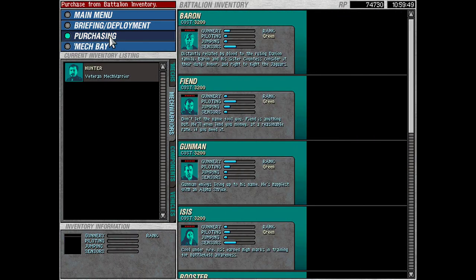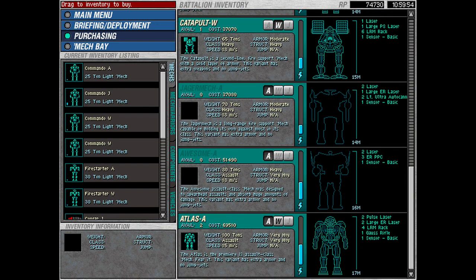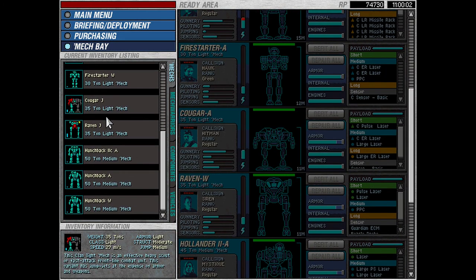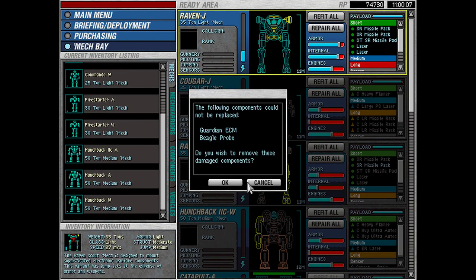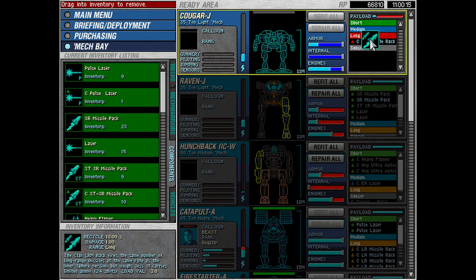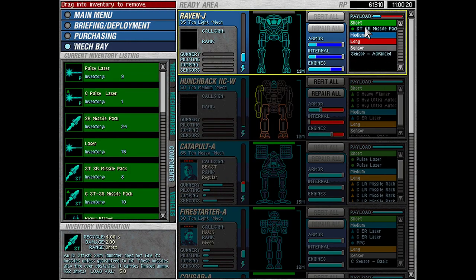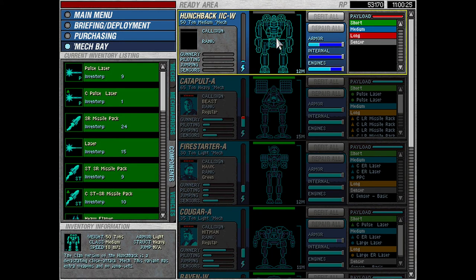Hunter will just sit this one out. Let's double-check that we don't have anything we absolutely have to buy — not really. There are two Atlases available, but we're not going to bring them. I want to get these mechs we just captured stripped and repaired. Refit all — yep, that's fine. Refit all — yep, that's fine.